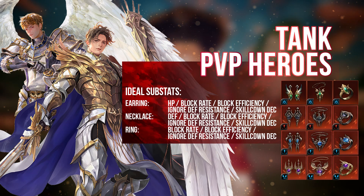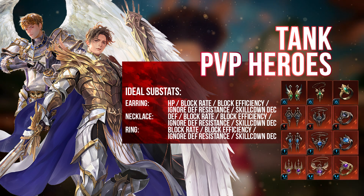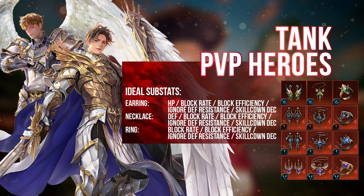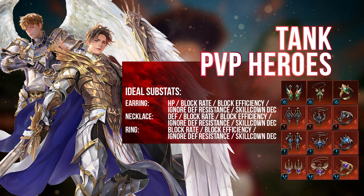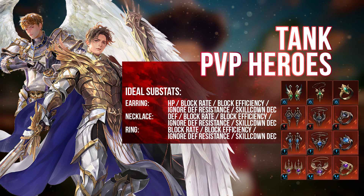For tank PvP heroes, you definitely want defense-oriented substats enchanted on your accessories, but it depends on which accessories we are talking about. Someone like Rudy can make use of Lethargy accessories, Indomitable or even the Archpriest accessories. So now it's not so much about the substat but about what kind of accessory you are giving these tank heroes. Going with a full Indomitable set for Rudy is going to be amazing so that he takes a lot less damage, and if you have defensive-oriented substats enchanted on it, that's a very good tanky Rudy. You definitely don't want attack-oriented substats on the Indomitable Ring as it will not be at its maximum potential for the intended hero.